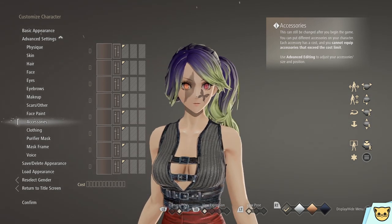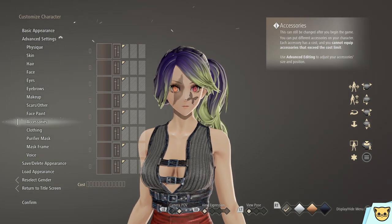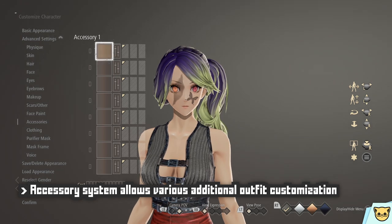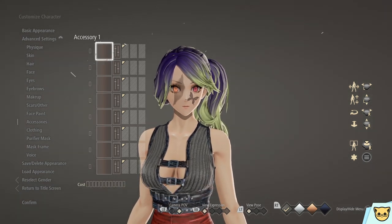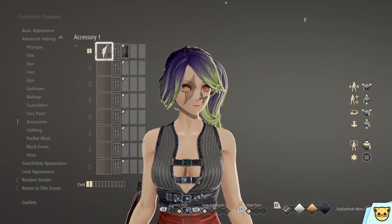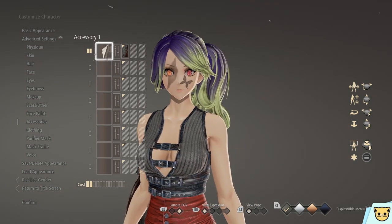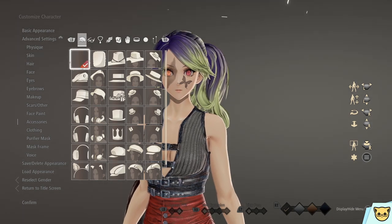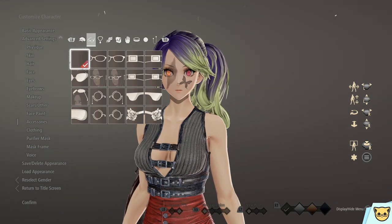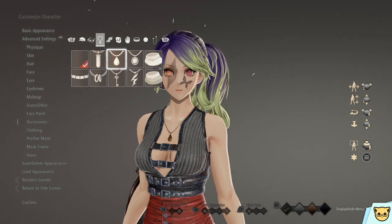I wanted to save this for last because it's what this game's creator is best known for — the accessory section, which allows you to have up to eight different accessories, or however many fit into the budget shown at the bottom. Some items cost more than others depending on their complexity, as the devs don't want too many items causing slowdown or frame rate issues. There are a decent amount of categories with many items in each.